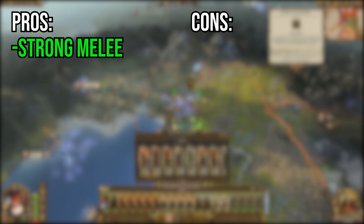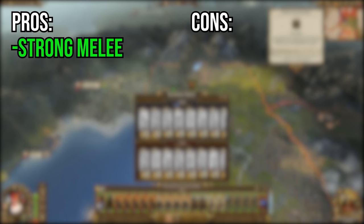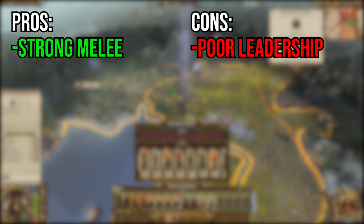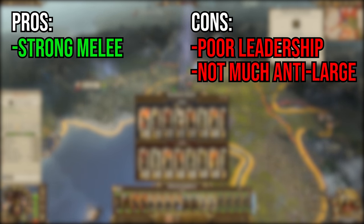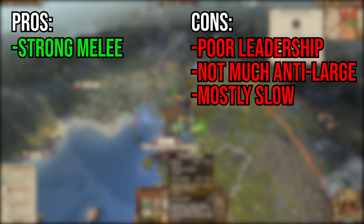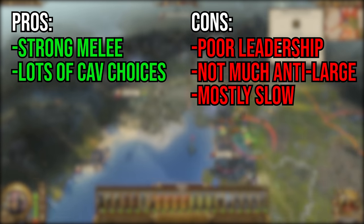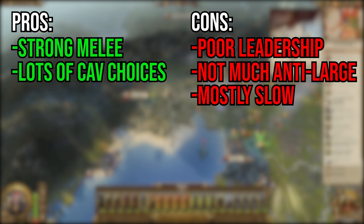On the battlefield, greenskins generally rely on their melee prowess from both infantry and monsters, with little support coming from ranged and cavalry units. This would be okay were it not for the pretty poor leadership on most units, which means that your men will be running away until you get into the end game. They also have a severe lack of anti-large damage and very fast units, meaning that enemy cavalry can easily give you the run around. They do have a large selection of cav and chariots, but very few of them have the speed and strength to go up against many other cav units in the game.